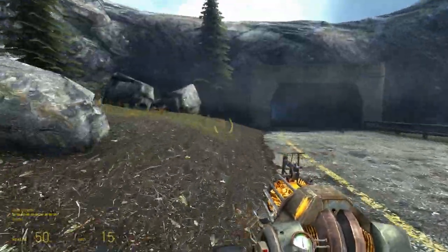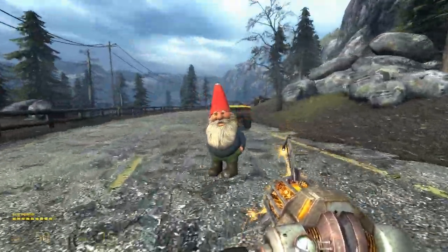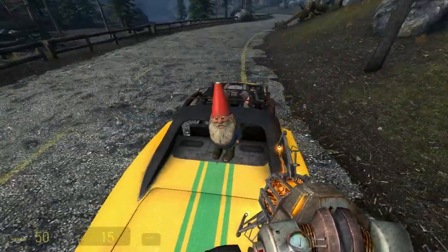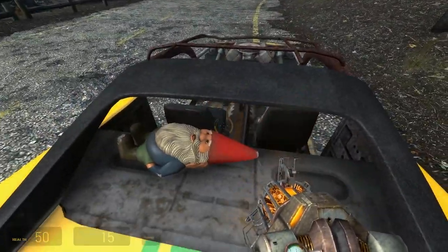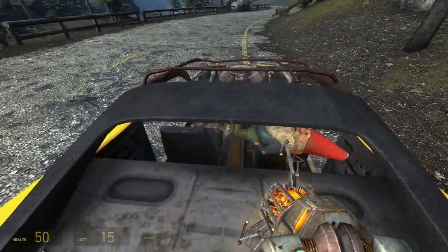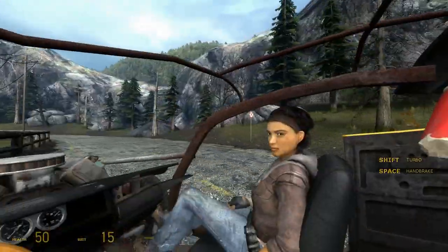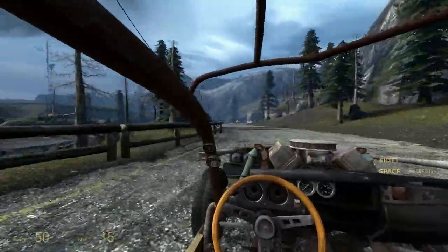The gnome fell out when I went through that tunnel — that does sometimes happen. What you have to do is come back out of the car, go back for the gnome, and then put it back in the car. While you're driving, it's a good idea to keep an eye on the gnome to make sure it doesn't slip out the back.